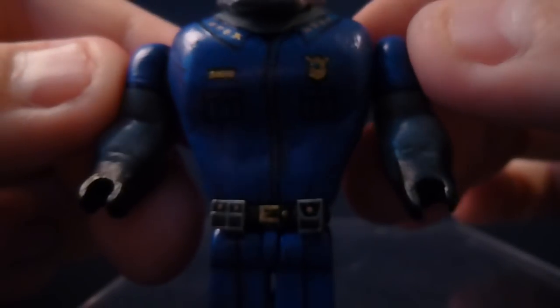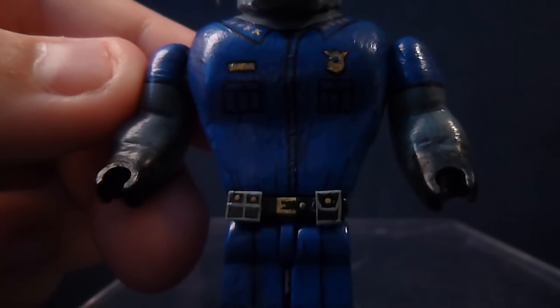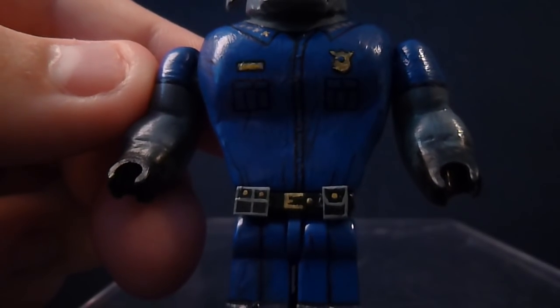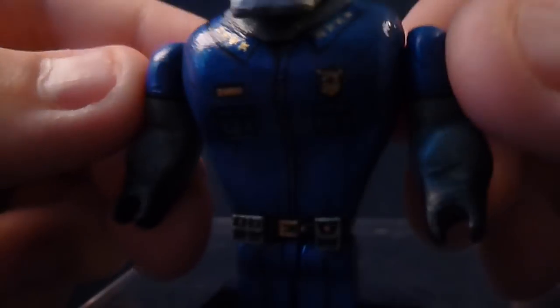If you look at his torso, you can see his badge painted on, and his name tag — I did try to paint 'Bogo' onto it but it did not work out, so I just left the name tag plain. You can see his pockets and his button-down shirt. You can see the collar of his shirt, which I painted some stars onto — did the best I could. Some of them are X's, some of them are stars, but they look okay. I think they look good.